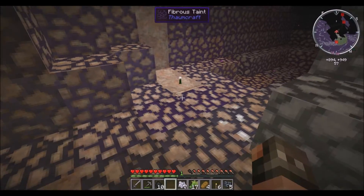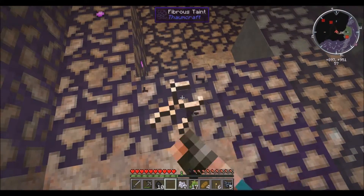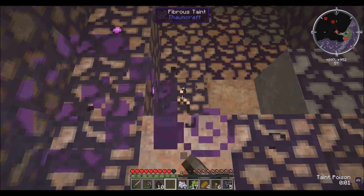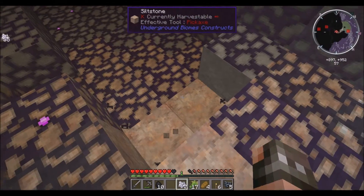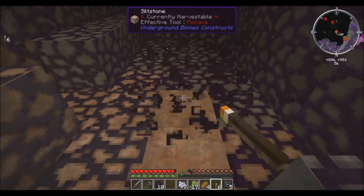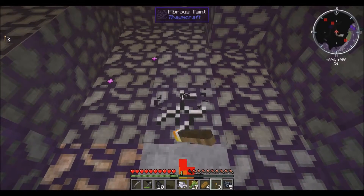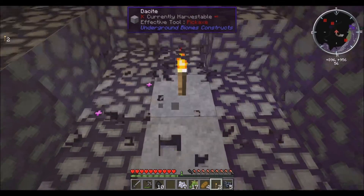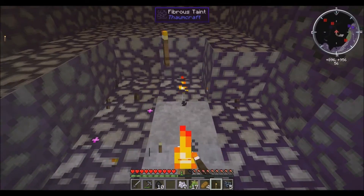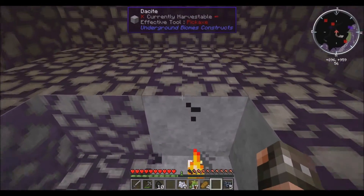I'm gonna move this right there. The way I've managed to get around this taint in the past is by knocking it out on the floor and then placing a torch there so it can't grow back in that spot. Obviously, pretty soon when this blossom gets going at it, we won't need these torches anymore. But for now, since I'm in a hurry, this is the best I can do.